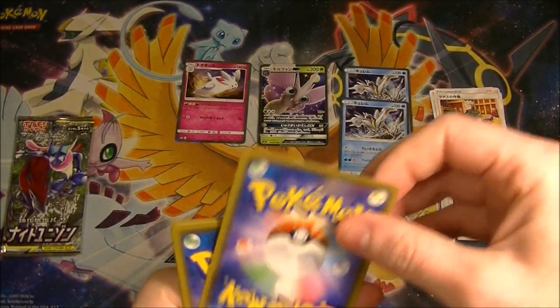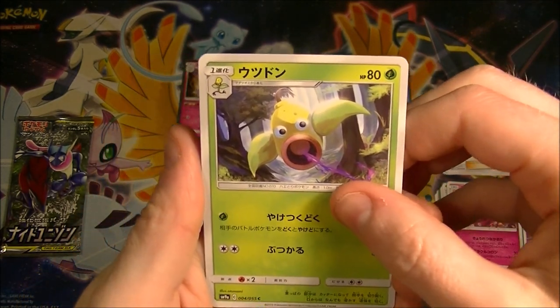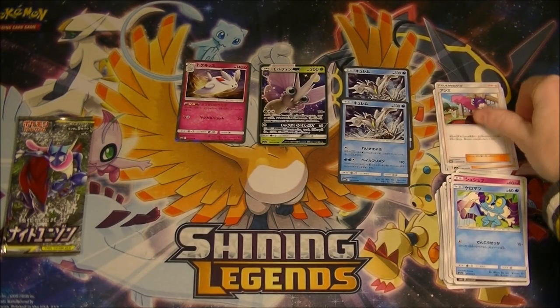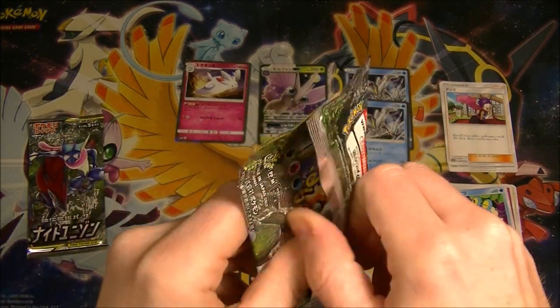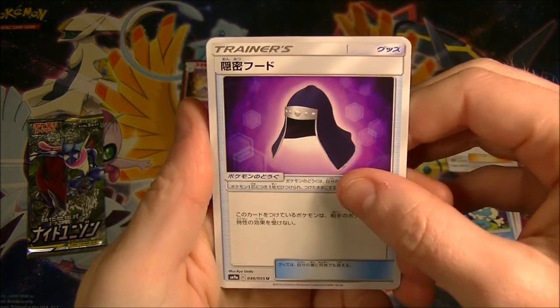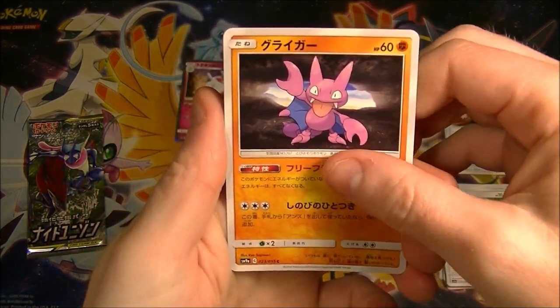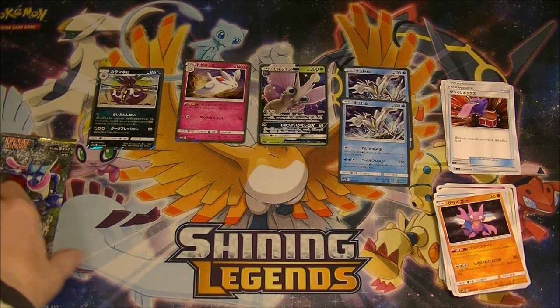I don't know how these packs are shuffled in the box, or in the shop when they gave it to me. They just took them from under the counter, so I don't know if they took just the top 10 or if they mixed them up - who knows? We've got a trainer at least, that's good, but it's not looking good. Two bucks, let's go. Come on, give me that Dedene. Rattata. We got two trainers in one pack - that's not super common. Malamar holo. So we've actually done all right in terms of holos - we've got five out of nine so far.